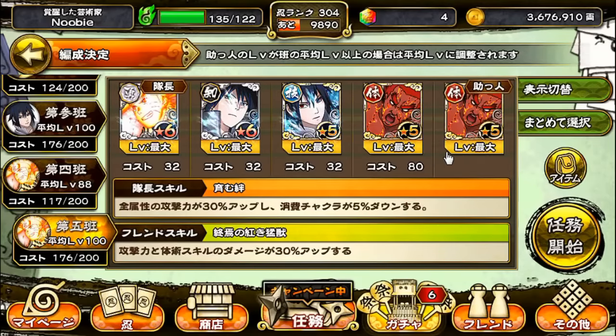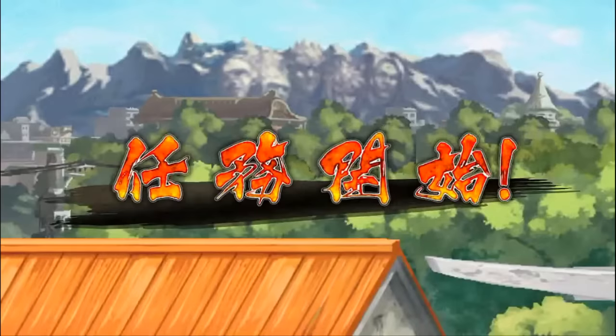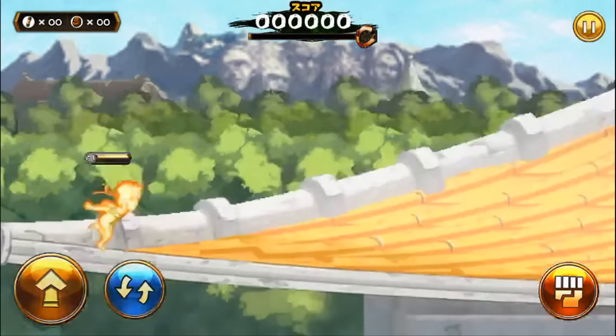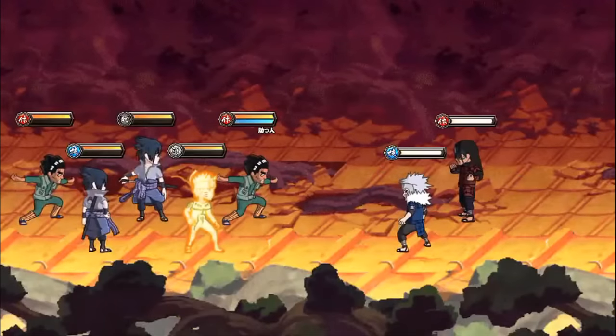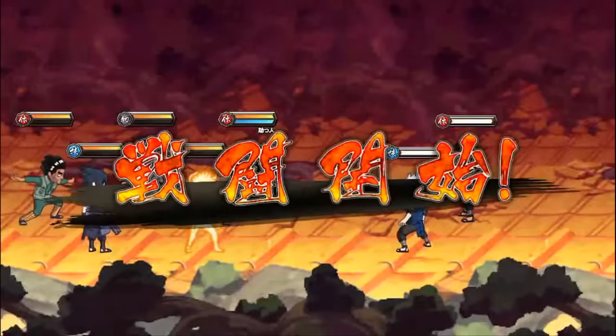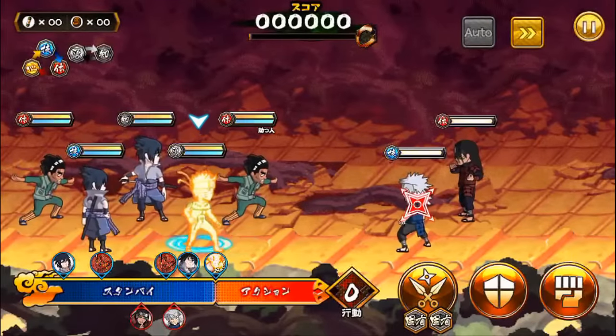That's my strategy because I want to do things fast so I can grind more times. If you don't have two Gais, just bring one — either yours or your friend's. Or just use Sasukes, fire type, or electric type. Hashirama is afraid of fire and the second Hokage is afraid of electric. But you have to bring characters with really strong electric and fire type skills. My Obito is still level one since I just obtained him yesterday, so I don't have a fire type unit to use.